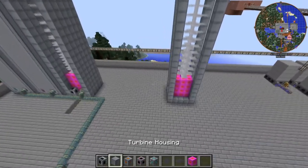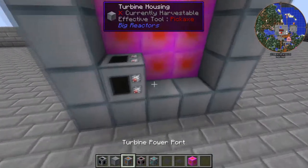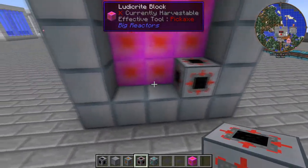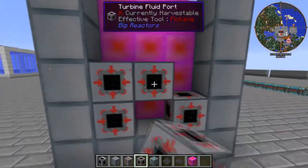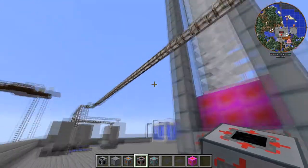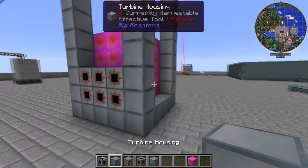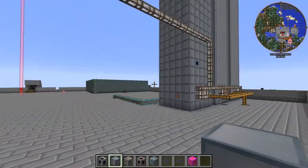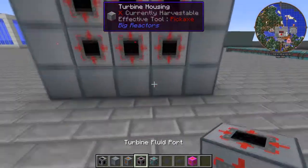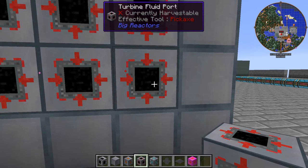Now the next thing you're going to want to go ahead and do is on the front, put a controller and the power output. And then on the back, you want to put probably a couple of fluid ports — depending on the steam input and travel rates, flow rate capacities and all that. I'm still kind of fuzzy on figuring out the whole thing, but we'll get to that in a moment.